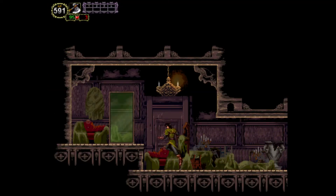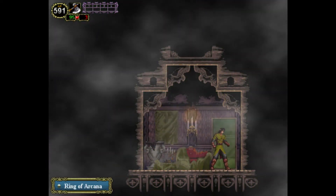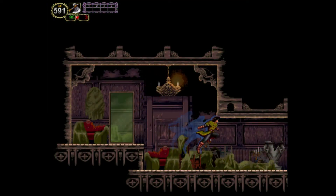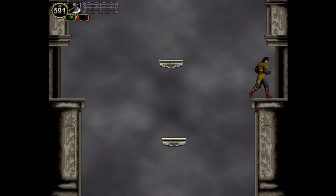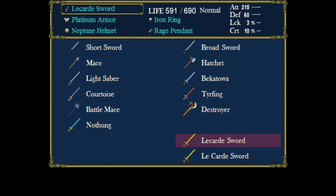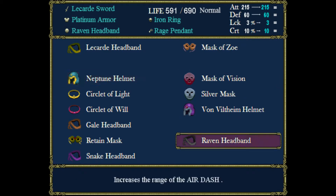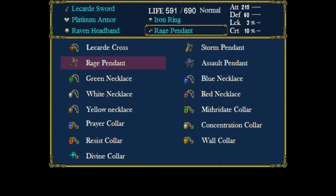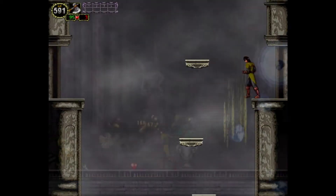Now that we have the staff, we can now teleport into the mirror realms and just get random stuff. I wonder if they'll do anything interesting with it, unlike Harmony of Dissonance, which didn't really do much with its mirrors. This game doesn't do much with them either — they're just there for items. Mirrors in Dawn of Sorrow were for a boss fight, whereas this is just for random items.